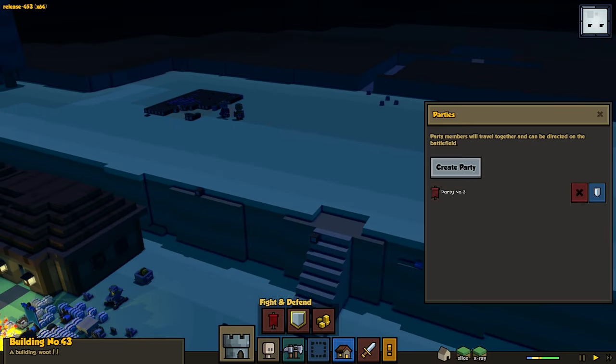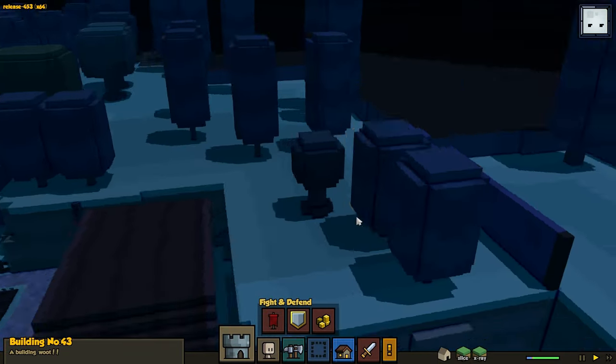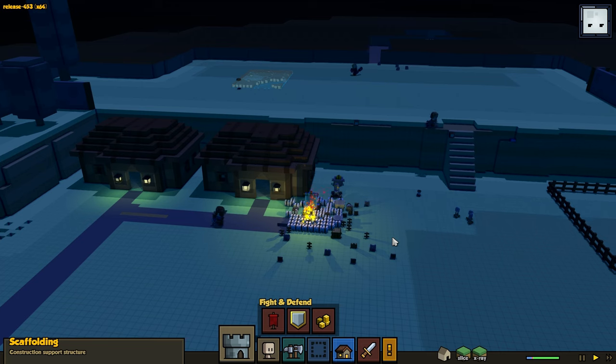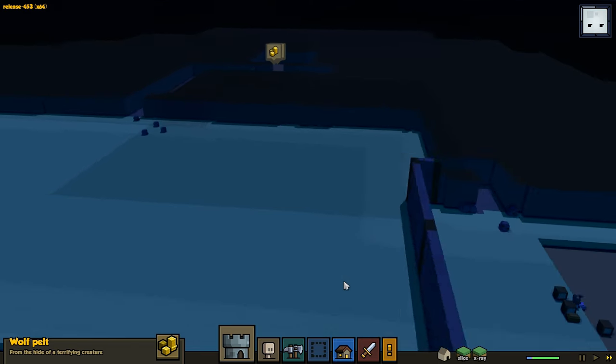By the way, they said it's okay if you run away. But is there any way to make your guys run away? By the way, why isn't this wall finished? Oh, they're finishing it. What's this? Honor token. I'm not sure — people are telling me not to loot these things, but I'm going to loot them anyway and see what they do.